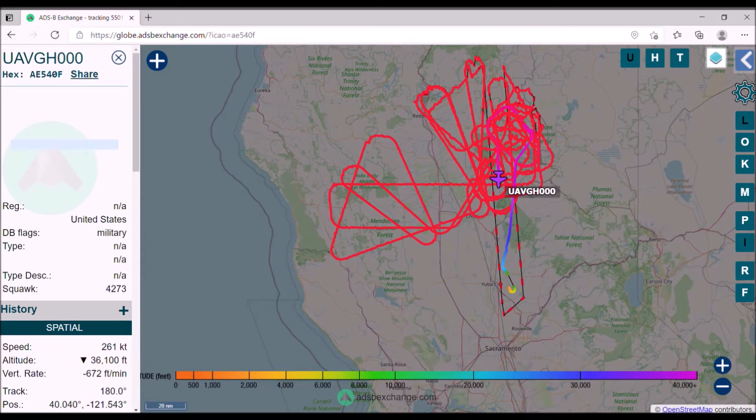Leaving flight level 360 for flight level 230, H1-4. Contact Oakway 350.3 for H1-4.